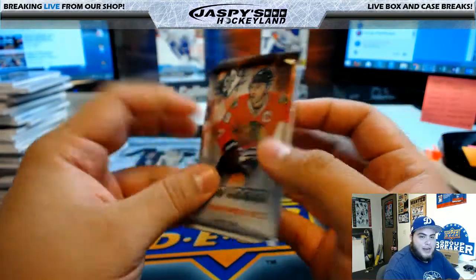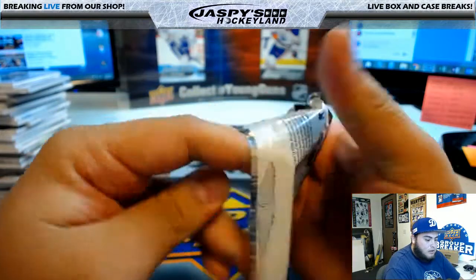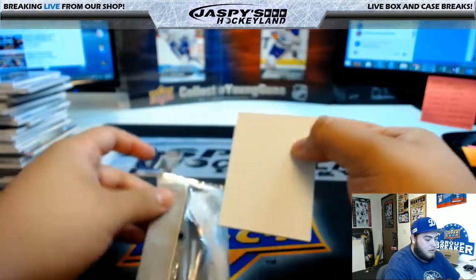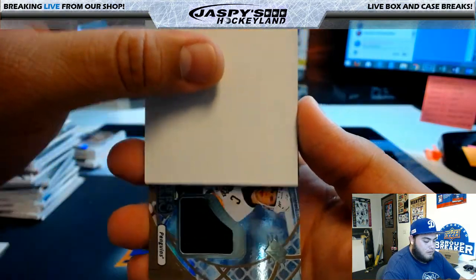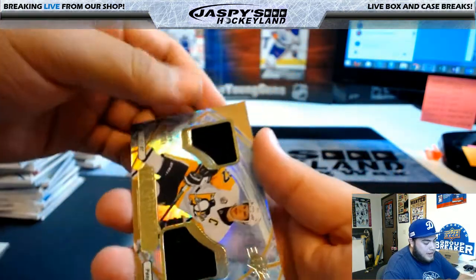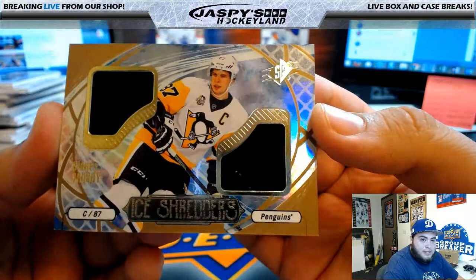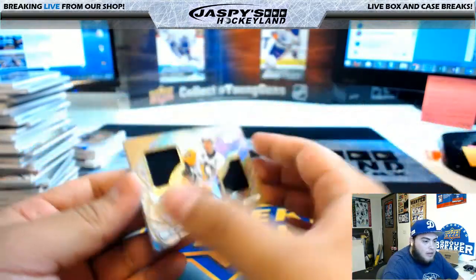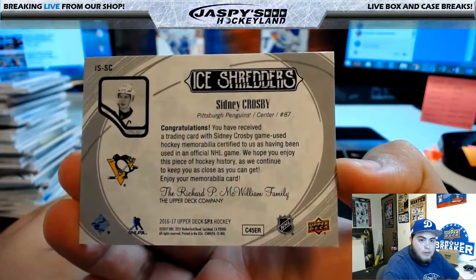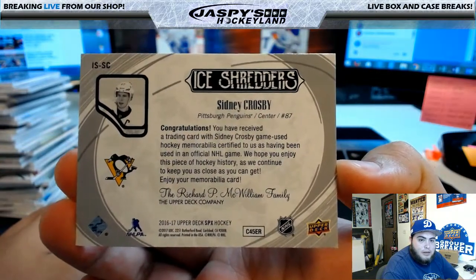Last pack, good luck to everyone. Look at that - ice shredders Sid the Kid for the Pittsburgh Penguins, and that's Colin Matoy with the last hit of the break: ice shredders Sidney Crosby.